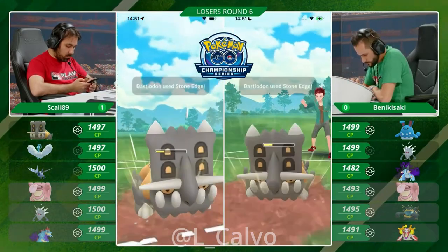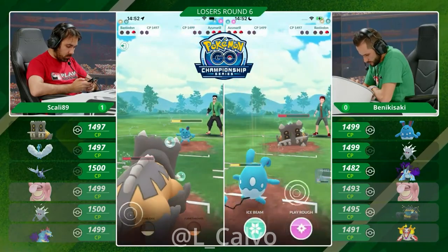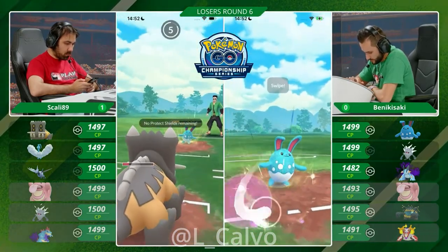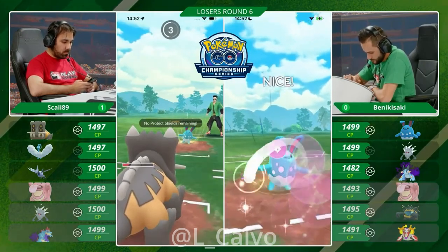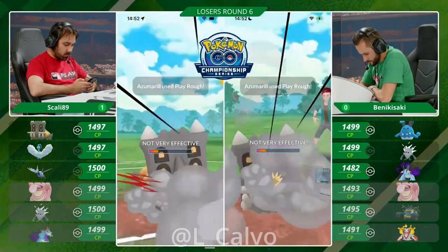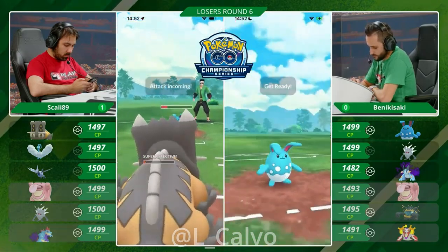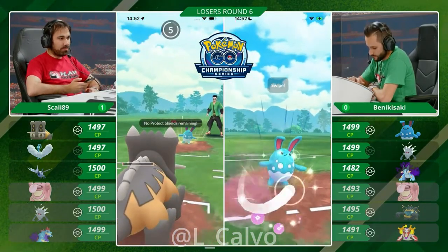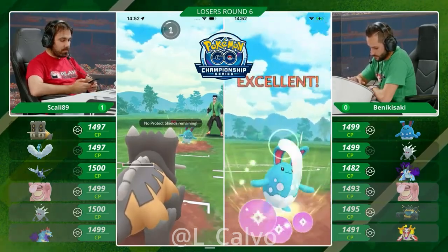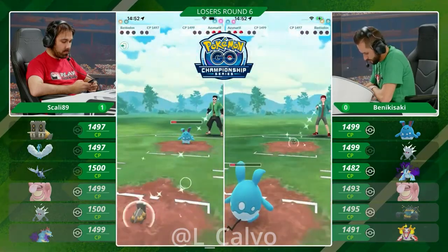Can Scully actually go for a Stone Edge farm down? This does not deal a lot of damage — the bubbles are adding up so much. I think that Benikisaki might have this. He went a little bit over 100 energy again there. The super effective Bubble is going to add up, and it's smart that he went into the Azumarill, because Bastiodon cannot stack up two attacks here. He is going to rough up this Bastiodon with the little bunny. Azumarill ties up the score here for Benikisaki — it is now 1-1.